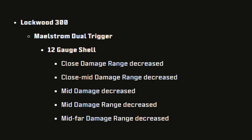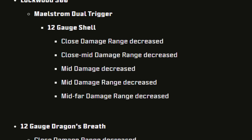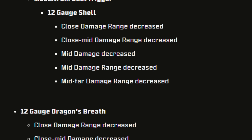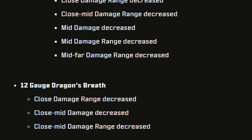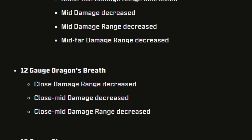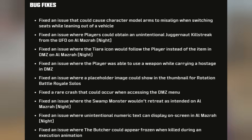For attachments in Warzone: the Lockwood 300 Maelstrom Dual Trigger got a huge nerf — close damage, close-mid damage range, mid damage, mid damage range, and mid-far damage range all decreased. I'm not sure if it's going to be a one-shot anymore, but after a second nerf, I honestly don't think it will. The 12 Gauge Dragon's Breath also got a nerf with close damage range, close-mid damage, and close-mid damage range decreased. The 12 Gauge Slug got close-mid damage decreased.